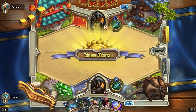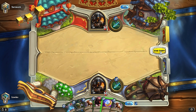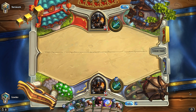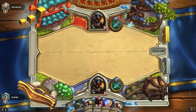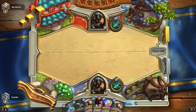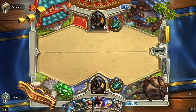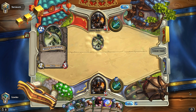He gets turn one without doing anything — another Unleash the Hounds. We could get the sickest card draw going with a Starving Buzzard and double Unleash. There's a big chance my opponent is running the exact same deck as I am right now, simply because it's so popular. Apparently his name is Tarimoth. No, he's running something else.